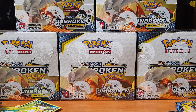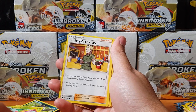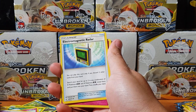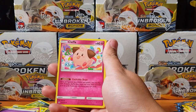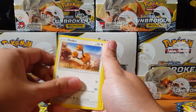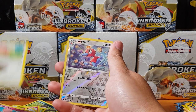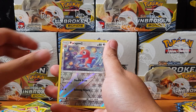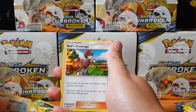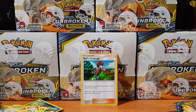Here we go - Lieutenant Surge's Strategy, Electromagnetic Radar, another Clefable. Another baby Pokemon, so cool to have those baby Pokemon back. Poliwag, Spritzee, Lickitung, Porygon for the reverse, and for the rare we have a holo Reds Challenge. We've already pulled Reds Challenge before but I'll take it - I will take any kind of holo GX, we want it all baby!